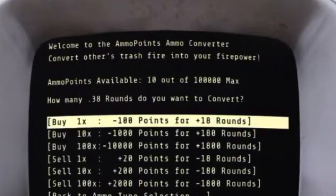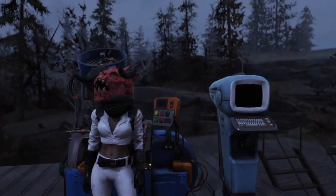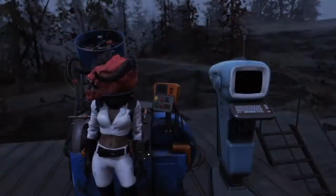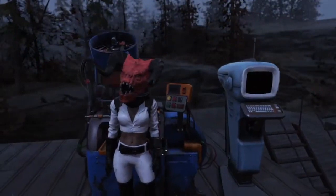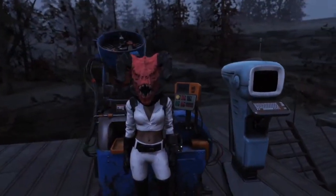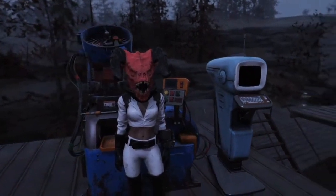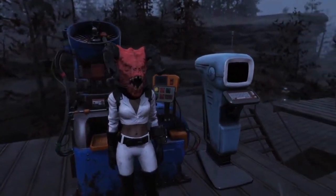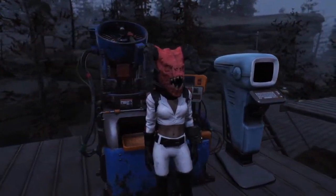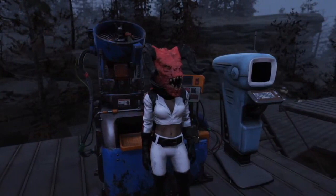Convert all your unused bullets into these ammo points and just let them sit there. They don't take any weight, so that'll take some weight out of your stash box. The ammo converter holds a lot of points, so just let it sit there until you actually need to convert them into ammo. And now you have your own ammo bank.